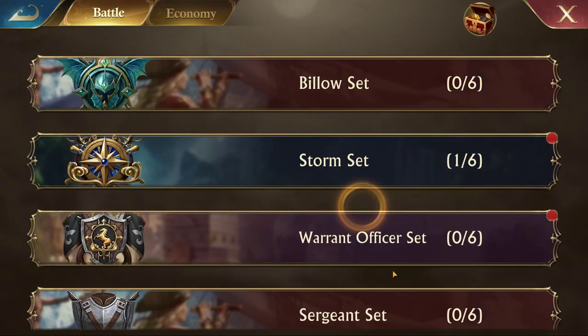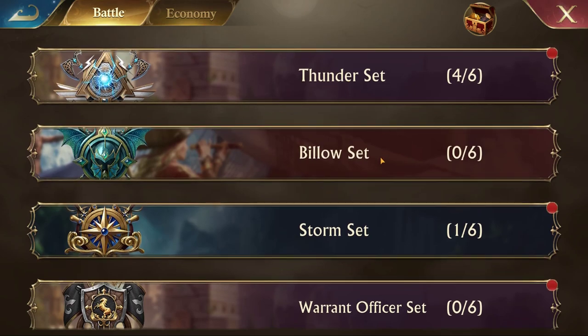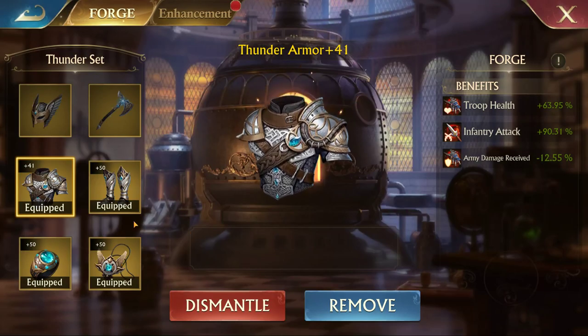The best set is Thunder, which is very hard to get. I think you can only get Thunder set scrolls by purchasing them, so there's really no way to get it if you're free to play.